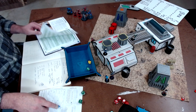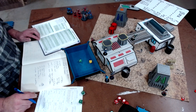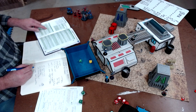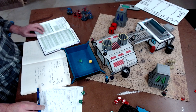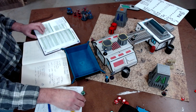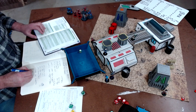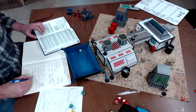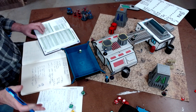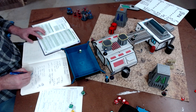Roll for campaign event on page 126. That is a 4 - the life support systems need upgrading. It will cost 1D6 credits and the ship cannot fly until it has been paid. If your crew has an engineer, modify the roll by minus 1. It's going to cost 5 credits to fix life support. I'm not leaving the planet, so let's hold off on that.